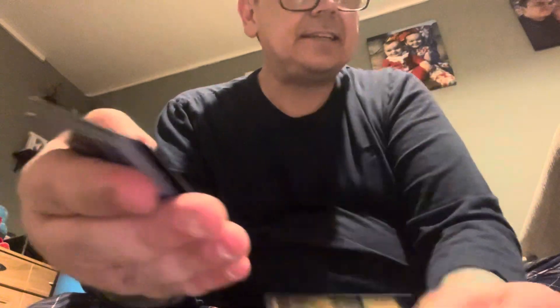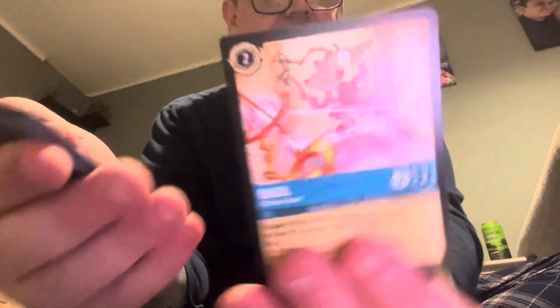Going to Raya, see what we get with her. I don't know about you but I find that these open easier than Pokémon cards. Rattigan. Oh, Basil the non-hollow version.